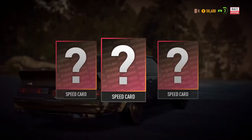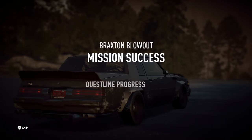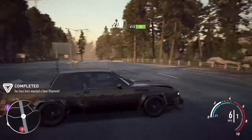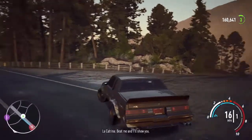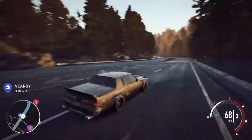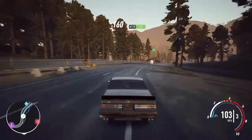Still 58,000 for this race. We've got a new block — we're just going to equip this immediately, get that more power going. And now we've finally got the final mission here with this La Catrina crew. You've earned your turn against me, Morgan. Show me some fire and I'll even throw in a powerful corpse. You mean a derelict? Where is it? Beat me and I'll show you. So if we beat her, we get a new car — let's go and do this. Could not wait to see what this derelict is.